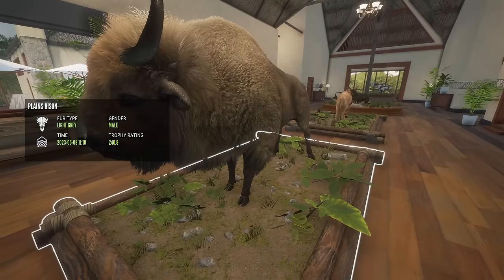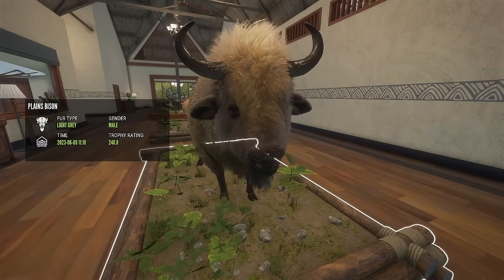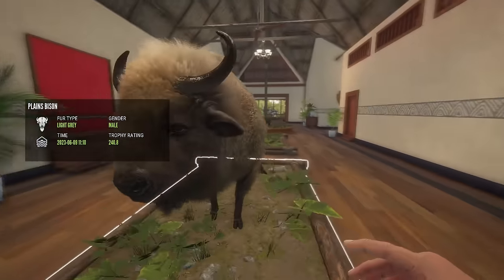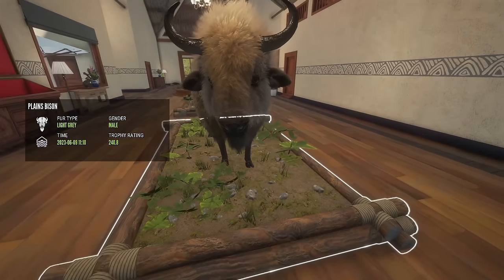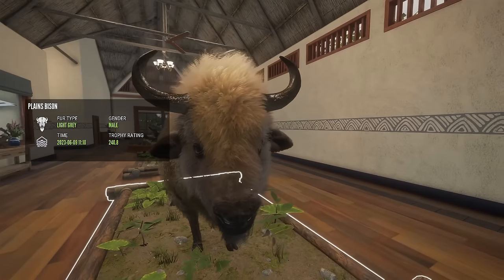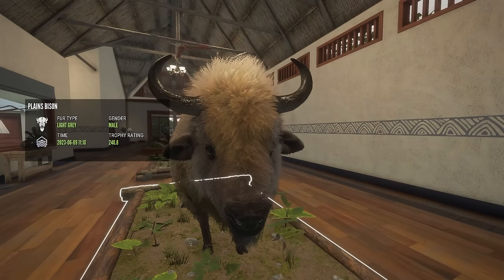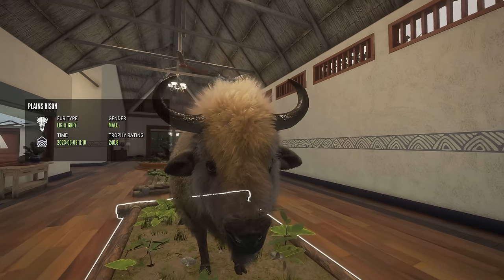This is my legacy plains bison. I got this guy before they got the true rack update. To explain what the true rack is: originally, a lot of these animals just had certain model types for the horns — once they got bigger, they had a certain look, that's it. But with the true rack, one side might be more different than the other; they can just be a bunch of different things. It's more realistic. This bison's horns are just shiny and slick — nothing crazy, it's always going to pretty much look the same.